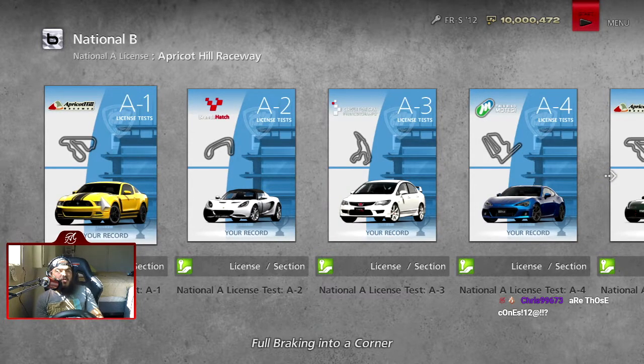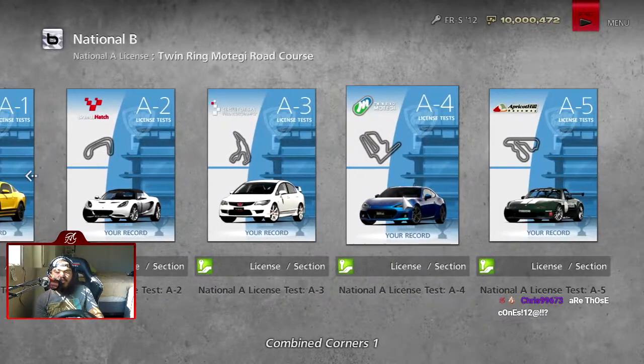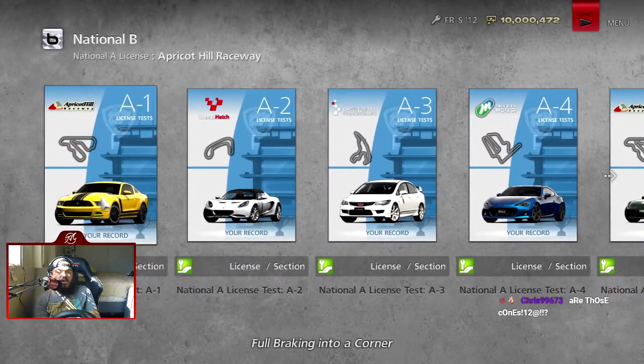Time for the National A License — five more exams. We have Apricot Hill, Brands Hatch, Spa Francorchamps, Twin Ring Motegi, and back to Apricot Hill at the end.